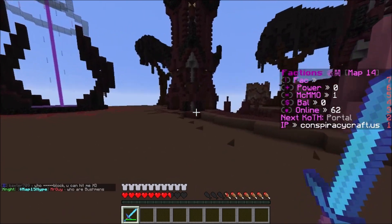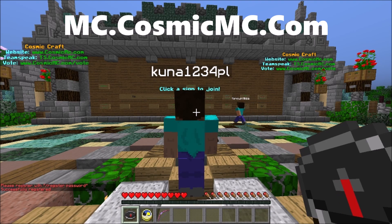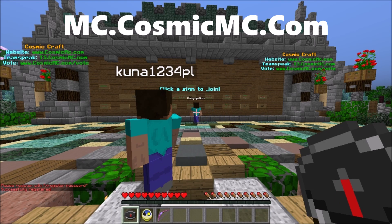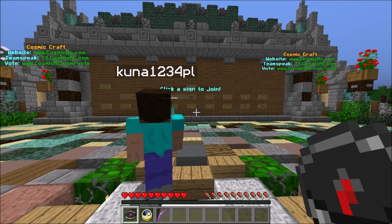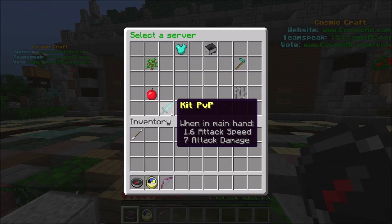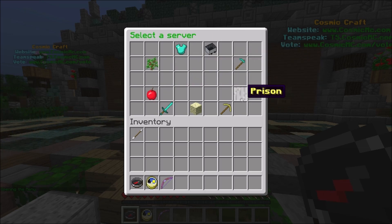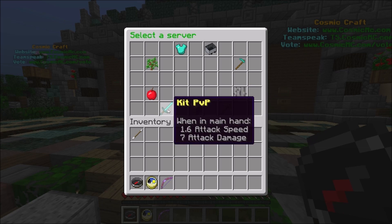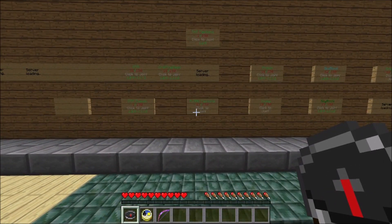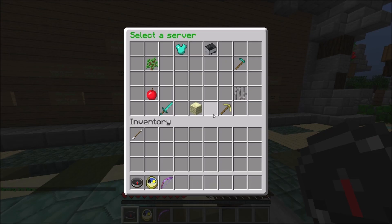That wraps up the number two spot. Now for the number one spot — this one is called Cosmic Crafts. The IP will be on screen. When you first join you get a compass with a bunch of different games: kit PvP, sky wars, skyblock, prisons, factions, towny, and more. They're all super cool. For today I've decided to check out the prison server, so I'm going to click prisons.